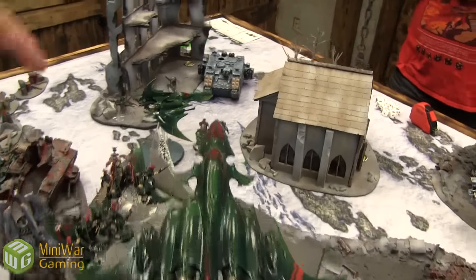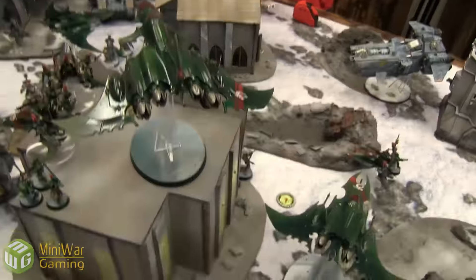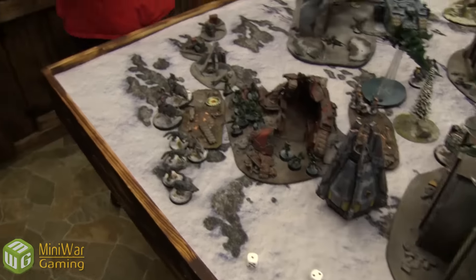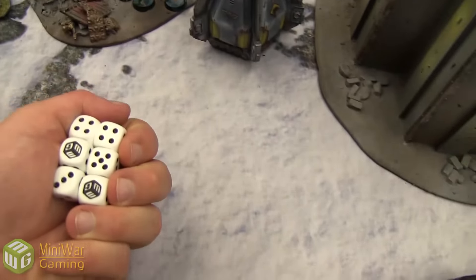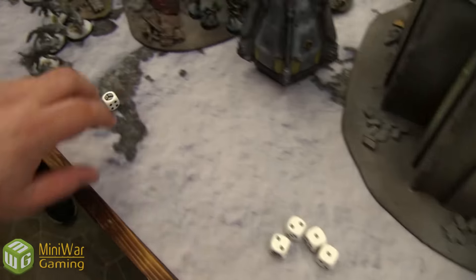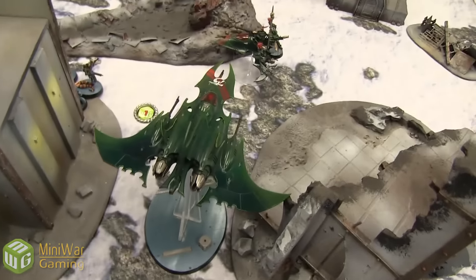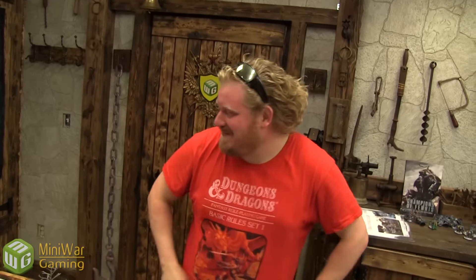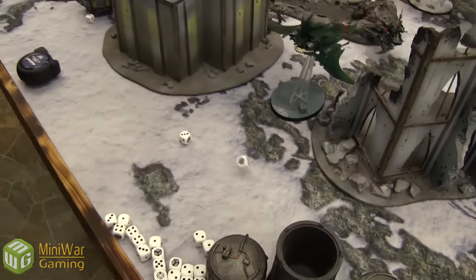Shooting phase. Void Raven Bomber fires two Dark Lances into the Terminators — hits, wounding on twos, one five-up save failed — one Terminator killed. Splinter Cannon also fires — two up saves, one fails — Terminator killed. Then firing two Dark Lances at the Stormfang — it jinks. Two shots hitting on threes — nothing gets through.